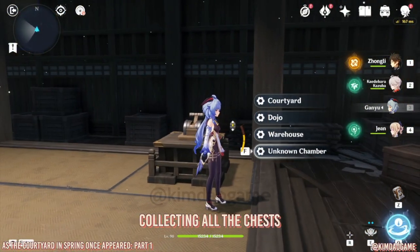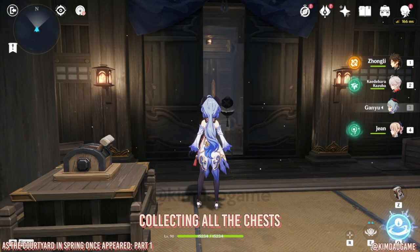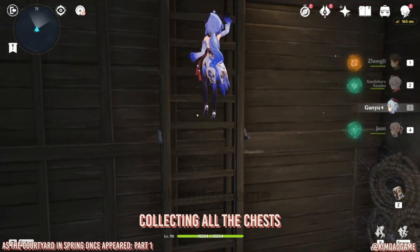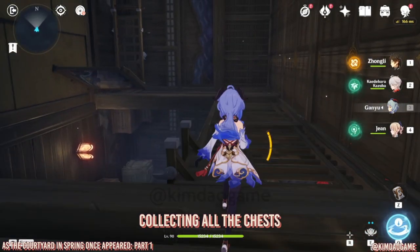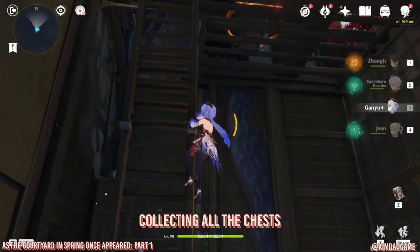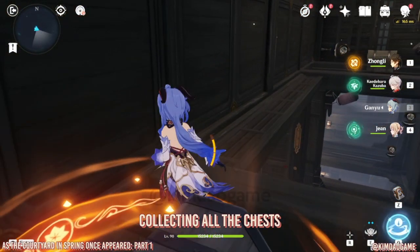Put that in and then unlock the last unknown chamber. It will open up — jump straight down. There's a common chest we can pick up, then climb up. We're going to go to the very top using this ladder. At the top there is a locked chest we'll get later, but there's a common chest on the other side.